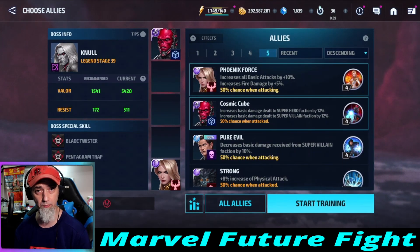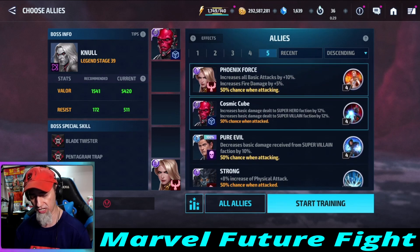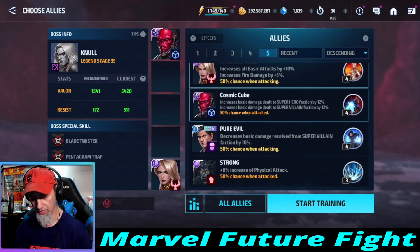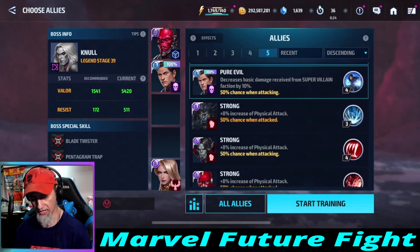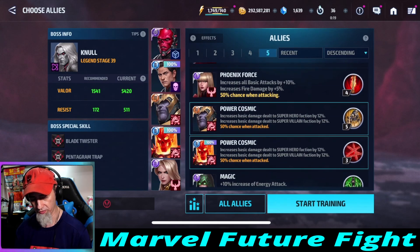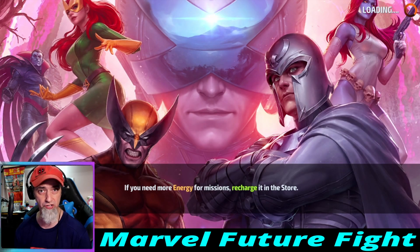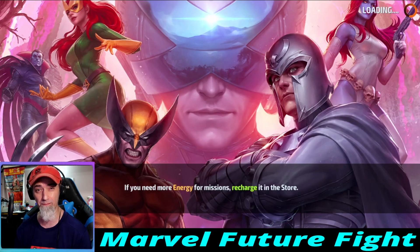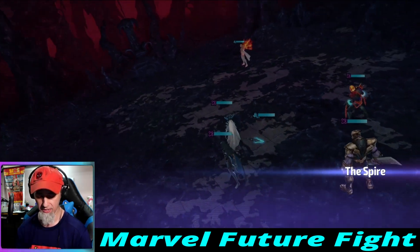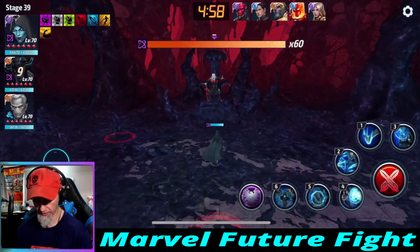A big advantage to not having a type application proc is you don't have to wait that 10-second period to build up the bars. Super Giant has very low cooldowns on her skills so we can rotate through skills more often. Let's see what the difference really is — maybe this test would be better suited on a different level where we have max ignore dodge at all times. We might do that.